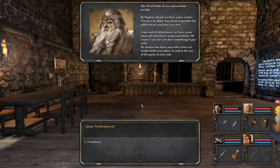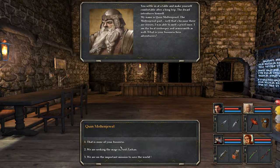The dwarf looks at you and exclaims jovially: 'By Rugar's beard, we have a new visitor.' You have to admit, this dwarf is possibly the tallest dwarf you have ever seen. 'Come and sit, adventurers. We have warm food and a hot fire to warm your bones. Of course, I am sure you have something to pay with.' He furrows his brow and with a keen eye studies both your attire as well as the size of the purse at your side. Quinn Molten Jewel.